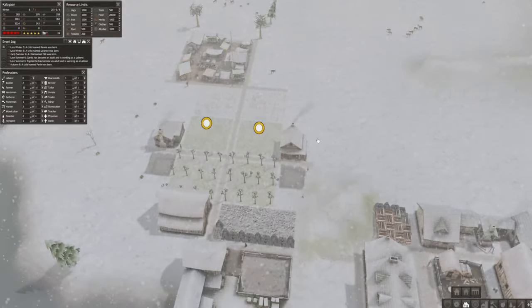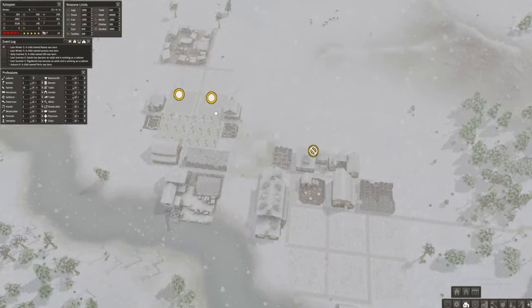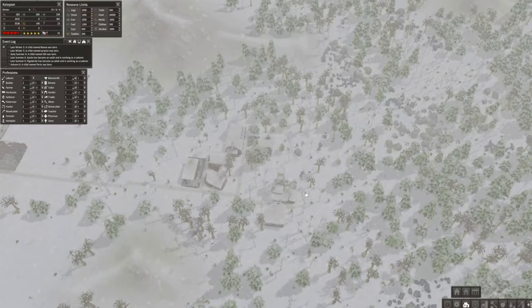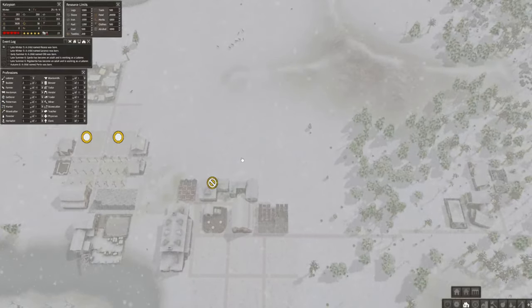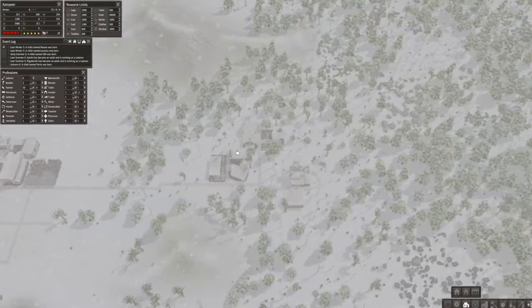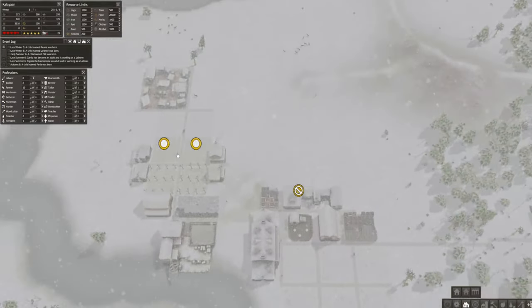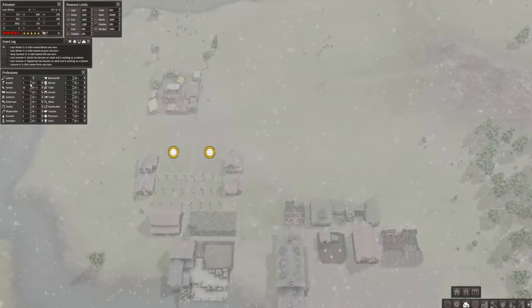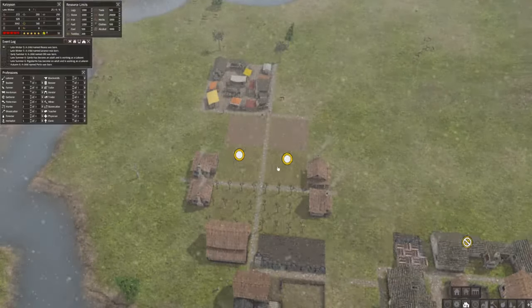We have workers for this area living along here, while people working in the forest will be within the forest area — that's kind of good planning. If someone hadn't mentioned building houses in the forest for our laborers, I wouldn't have done that, so thank you to that person.